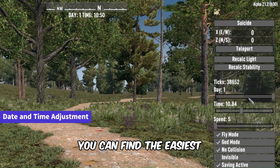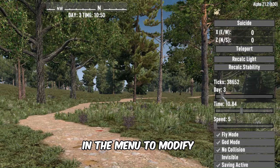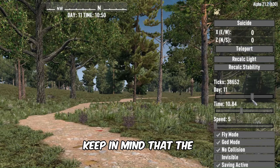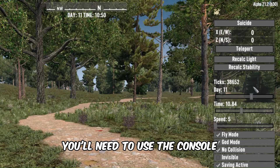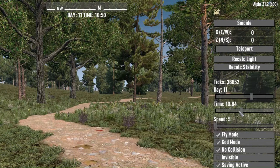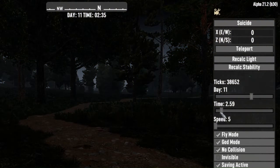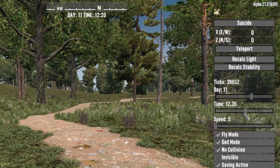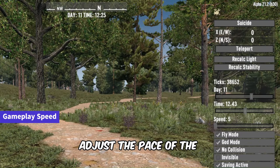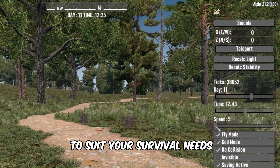Here you can find the easiest way to set your in-game time. Utilize the sliders in the menu to modify the date and time. Keep in mind that the sliders only go up to day 16 — for anything beyond that, you'll need to use the console command we discussed earlier. You can also adjust the pace of gameplay with the speed slider to speed up or slow down time to suit your survival needs.